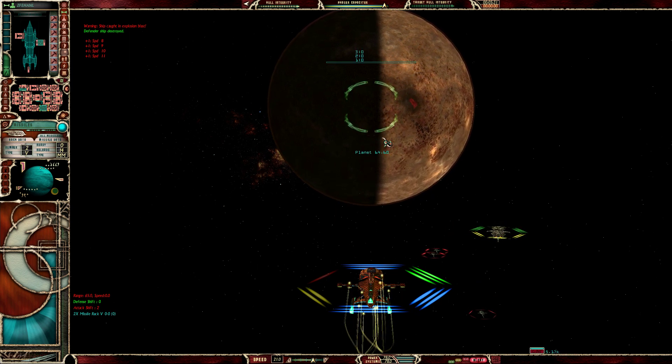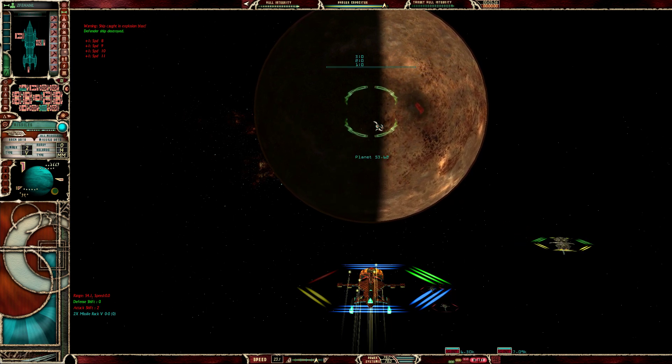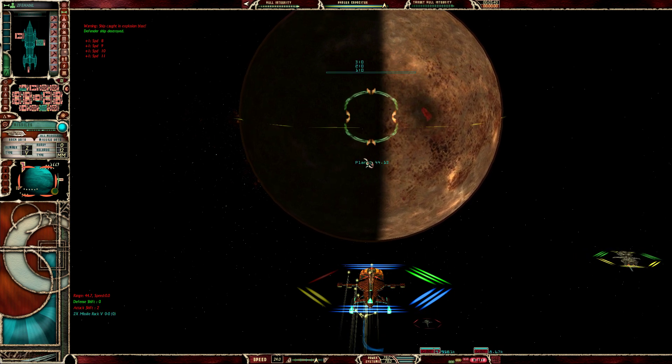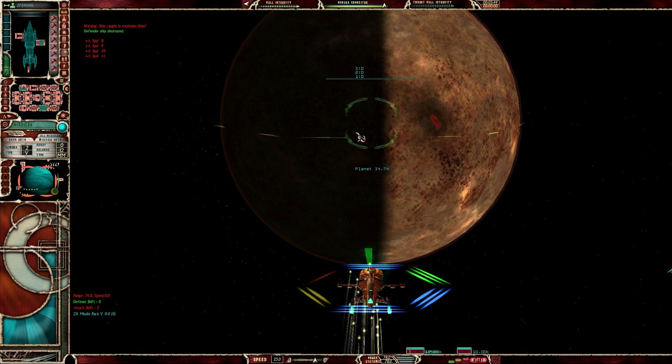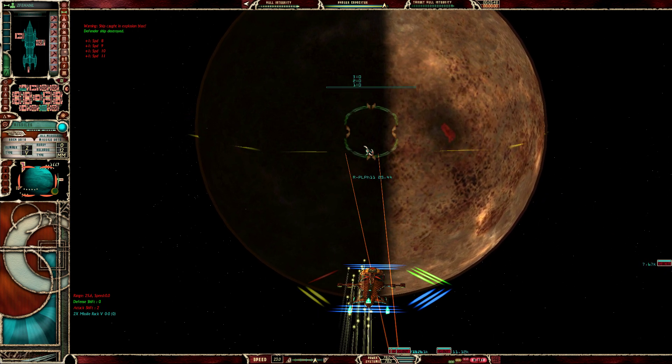First of the MIRVs is out. Got to go a little bit faster. Prepare a second salvo of MIRV missiles. Second salvo. Prepare a third salvo of MIRV missiles. Got to drop back just a little bit to get that nice, good setup here.